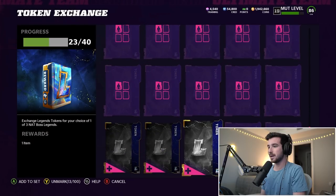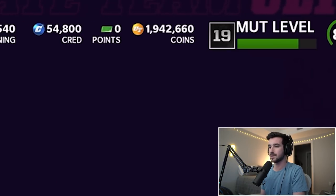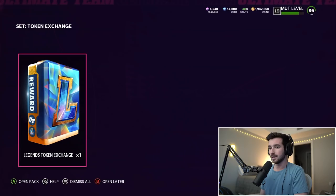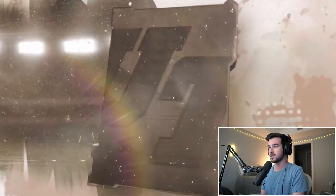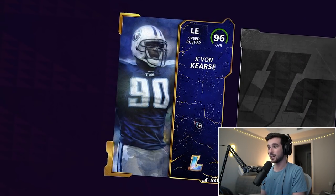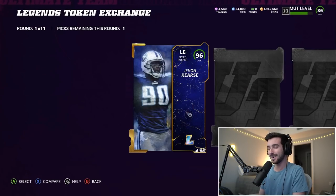I worked my way through a bunch of them, and we're going to open this up somewhat live. We're almost at 2,000,000 coins, and we get one of three boss legends. My hope is that it's a current day legend. Let's open up our legends token exchange — we're just going to be selling this card. We should be getting 96 Javon Curse. It's current — let's go! They are nat cards so I can't sell it, but still a W.